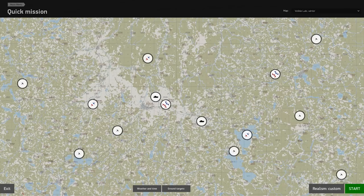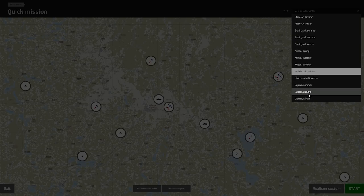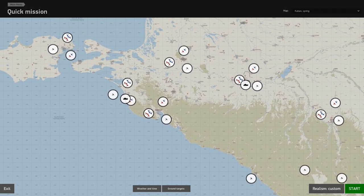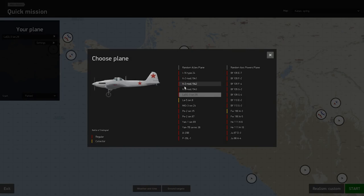Let me show you a quick mission. You can do tank battles, single aircraft free flight, head-to-head one versus one, or squadron versus squadron, across various maps. I have Moscow, Stalingrad, and Kuban, so let's choose the Kuban spring map with its coastal terrain. When selecting aircraft, the red ones are standard aircraft included if you own that campaign — in this case Battle of Kuban — while the yellow ones are premium collector aircraft you buy separately from the website, like the LaGG-5 Series 8 or Focke-Wulf 190 A3.